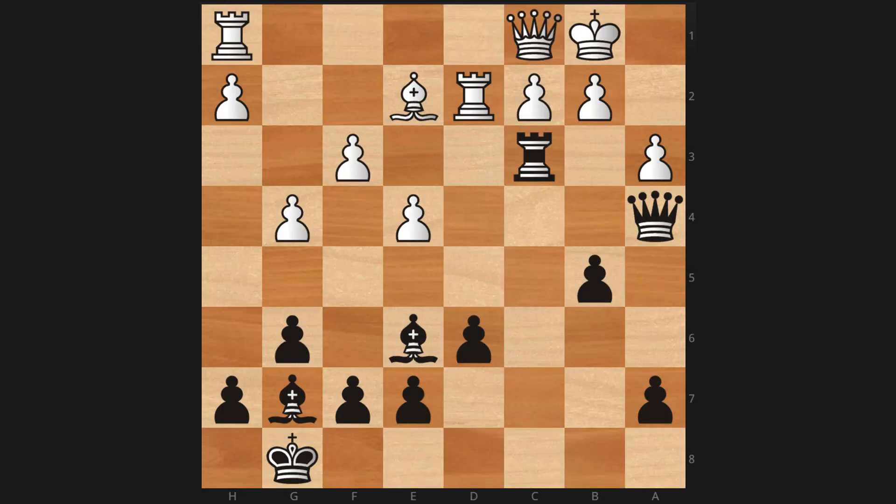Hello everybody, and welcome to Chest Diagnostic. This is Andrew. We are on day 20 of 28 Days to Better Chess Tactics. In this lesson, we're going to look at demolition of pawn structure. I'm going to give two examples because people are enjoying shorter lessons with fewer examples but with more depth.